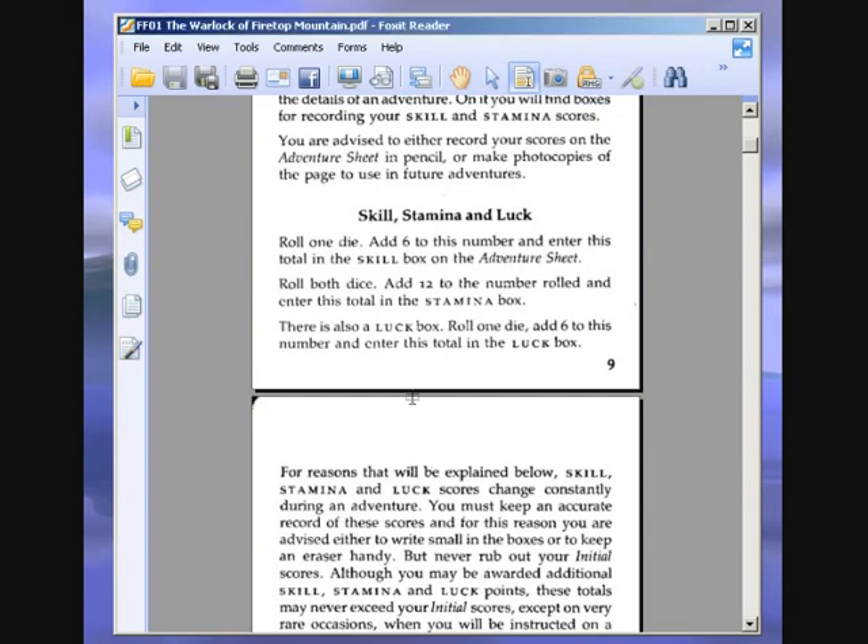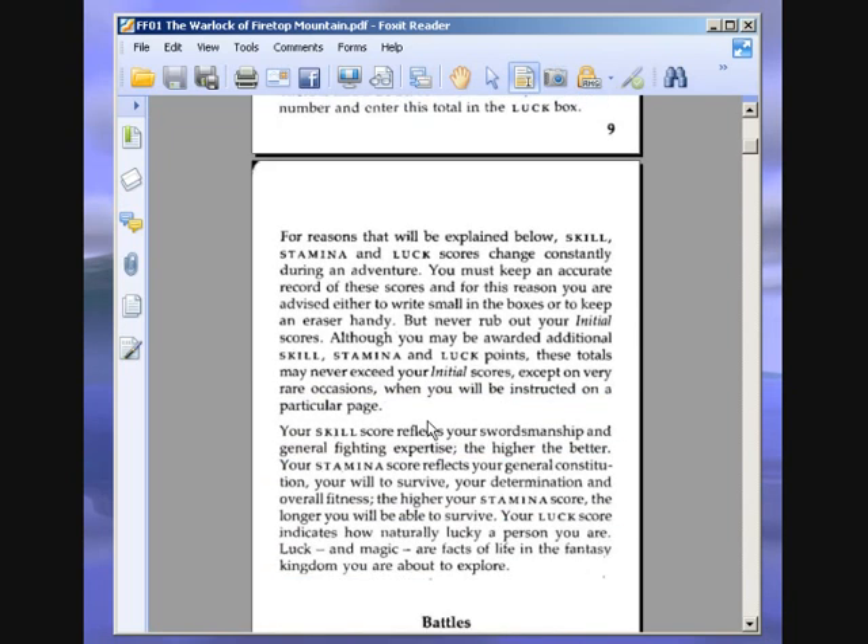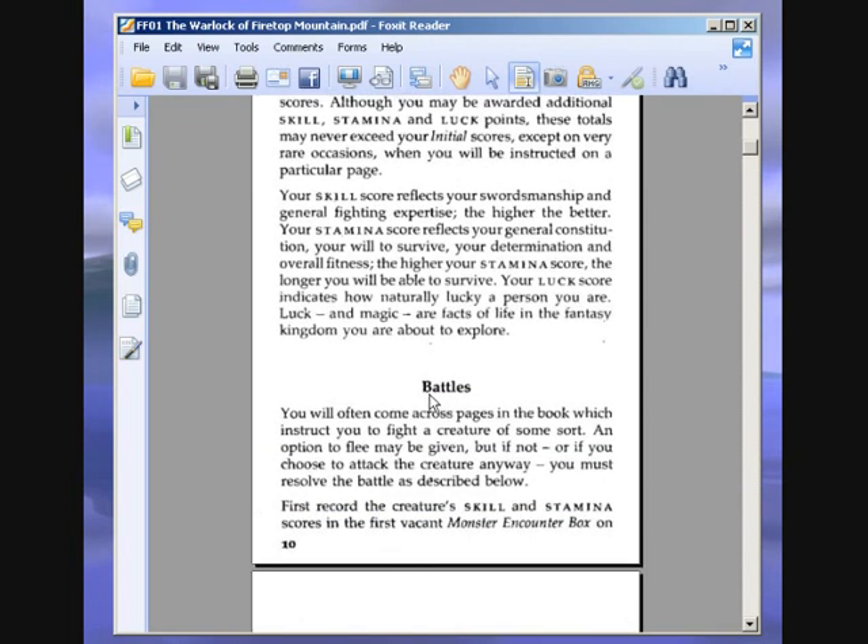Skill, stamina and luck scores change constantly during an adventure, so you must keep an accurate record. Never rub out your initial scores. Your skill score reflects your swordsmanship and general fighting expertise — the higher the better. Your stamina score reflects your general constitution, will to survive, determination and overall fitness. Your luck score indicates how naturally lucky a person you are.